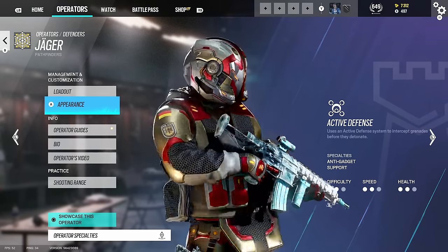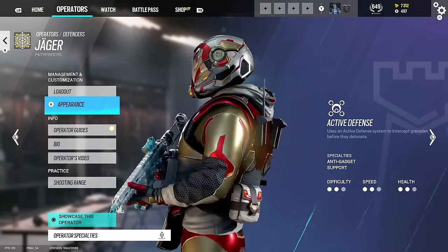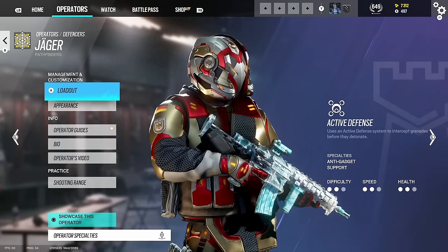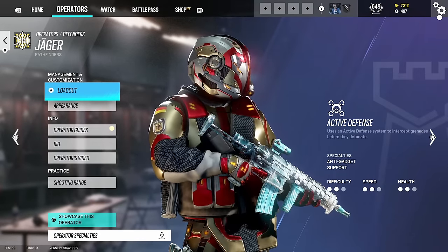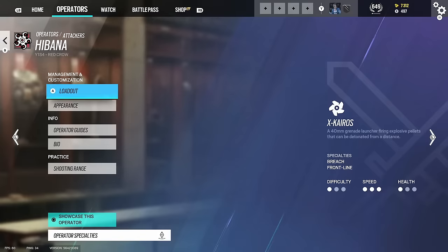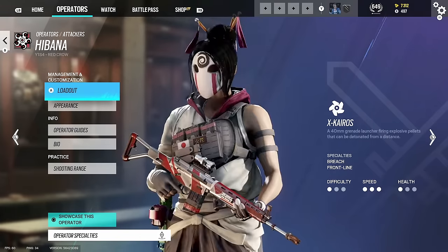Obviously the main two new things we picked up. We've got Jaeger - Jaeger dripped out. I think a few people have this; an effects creator has it - I gave him a code. A few other people do have this but not many people have this skin, it's a pretty nice skin to have.